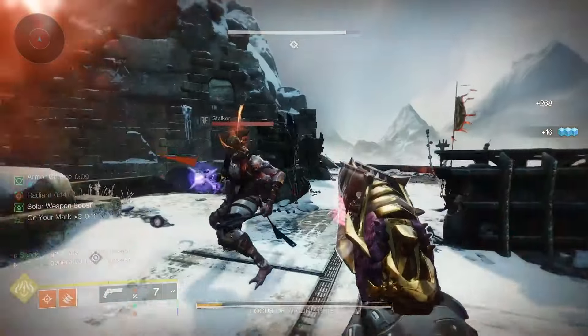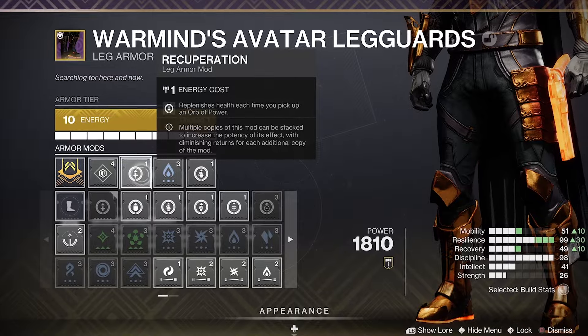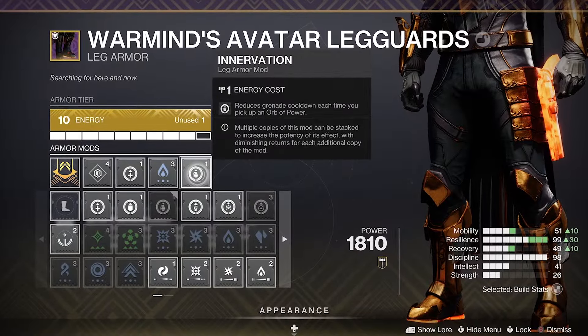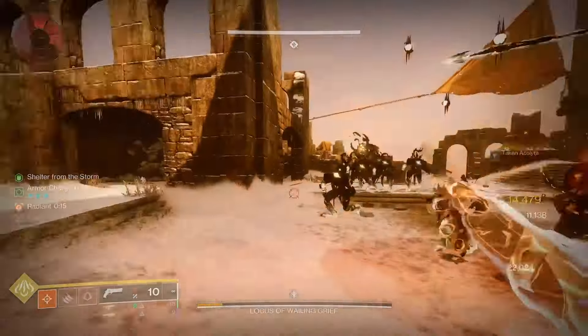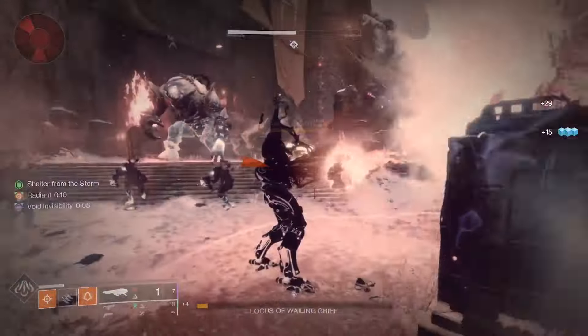For my chest, I'm running Solar Resistance mods, but you can really run anything here. For my legs, I'm running Recuperation, which replenishes health on orb pickup — and we'll be producing a lot of orbs from melee kills with Heavy Handed. Then Innervation, which cools down our grenade even more when picking up Orbs of Power. I'm also running one Solar Weapon Surge mod, though you could swap out Innervation for a second Solar Surge mod if you prefer.